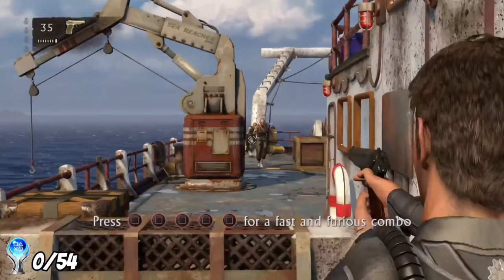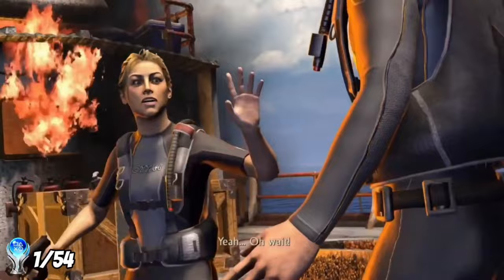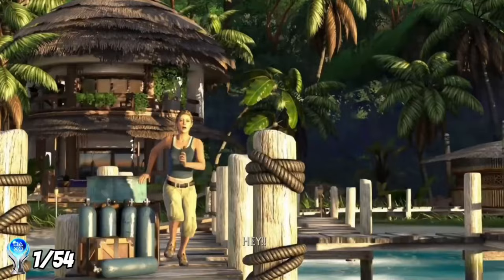This is where I get my first trophy of the playthrough. After holding off the pirates for a while, the boat gets set on fire and Nate and Elena are forced to abandon ship. Luckily they are rescued by Nathan's close friend Victor Sullivan, who comes to pick them up in his seaplane. After ditching Elena, Nate and Sully arrive in the Amazon rainforest.